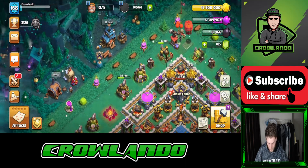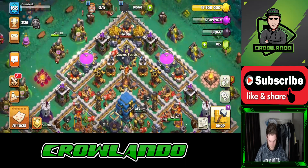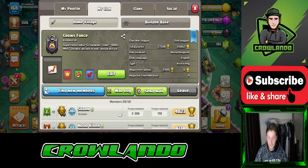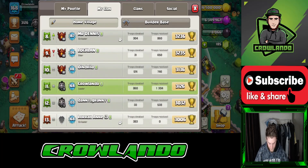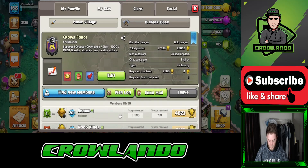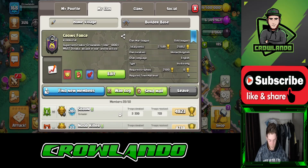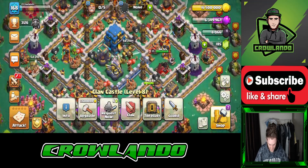Clan Games is live! Before I get started, if you're looking for a clan, come check us out. It's Crow's Force — a level 14 clan. You need 2,500 trophies to join and be a Town Hall 9. All members are active. We do clan wars and clan games, so yeah, come join us.